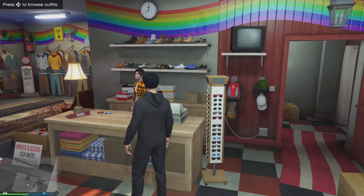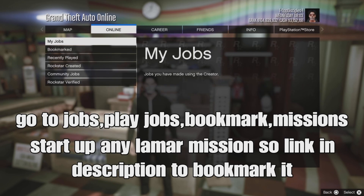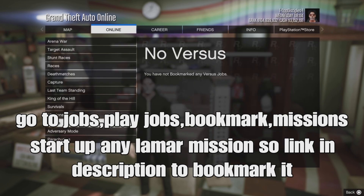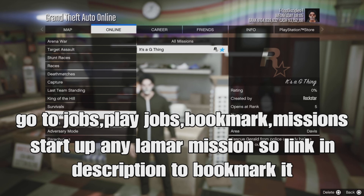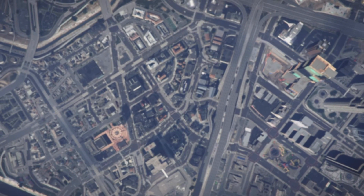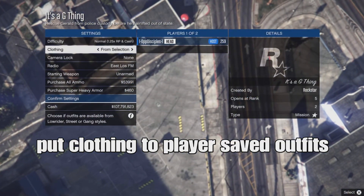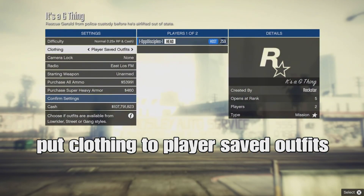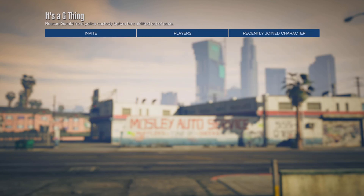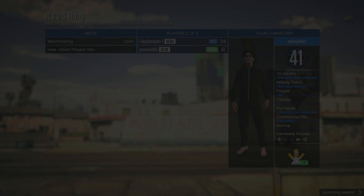Open your pause menu, go to online jobs, play jobs, bookmark missions, and launch any Lamar mission - I'll link that mission down below so you can bookmark it. Once you bookmark the job, buy a new session and she'll be there. Once you're in the job, go to content creator, player save outfits, confirm settings, and then invite a friend or someone to join you.